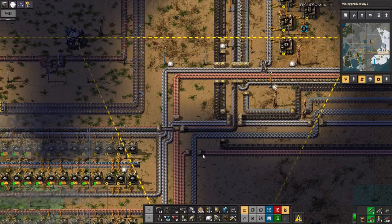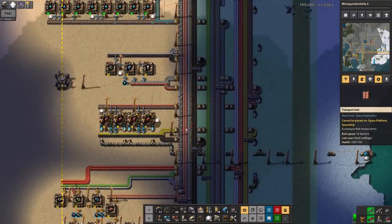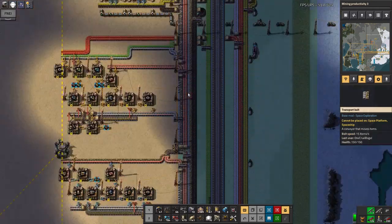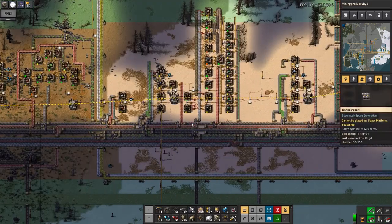Nowhere seems to be actually running flat out — even the copper isn't quite running flat out. My input belts here are completely backed up. However, I haven't got remotely enough iron up here. My production is okay — it's my logistics getting the iron from where it's produced to where it's used that is suffering, and that's why I need another belt running around here.